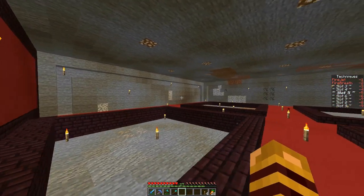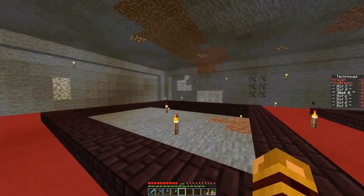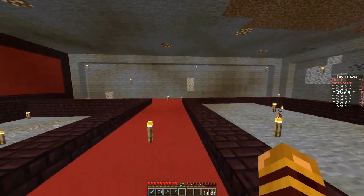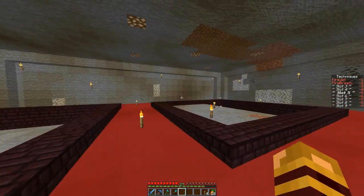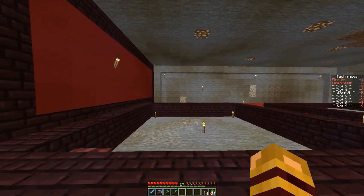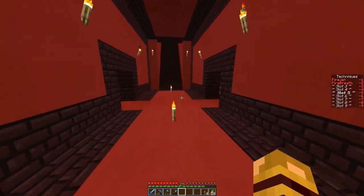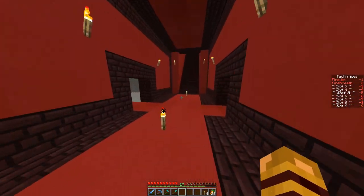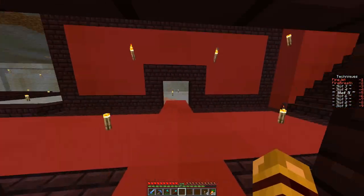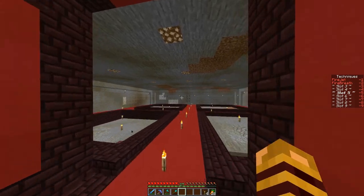They need to be decent. The sword one doesn't have to be that big because I can just put dummies up, but the bow area and the fire shooting area need to have kind of a good distance on them. I closed up another entrance that was right here - I didn't need it. I don't know if this room is cleared yet.